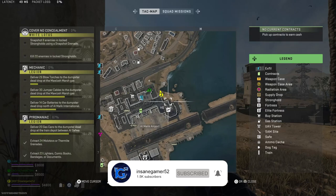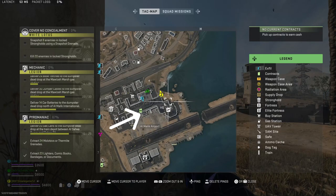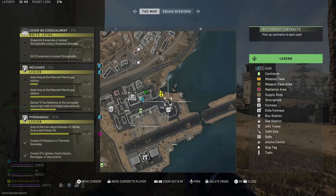You need to go right here to the northeast side of the airport. There are actually three different doors on the ground and one on the roof to get into this area, so it should be pretty easy to find.